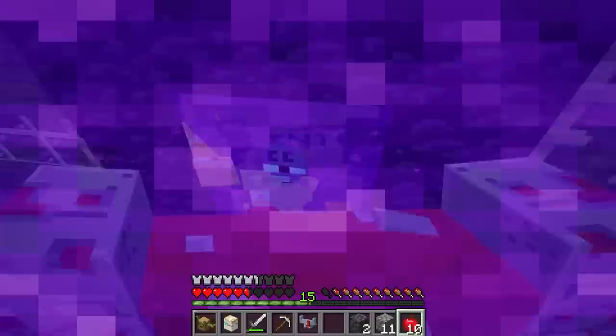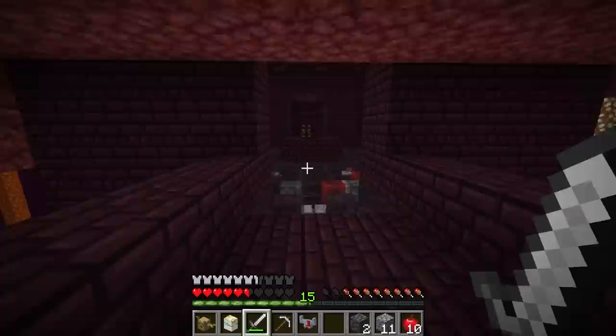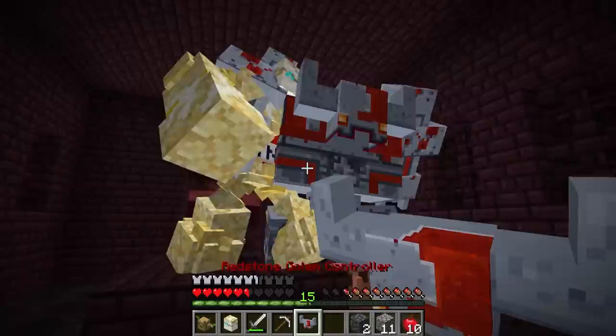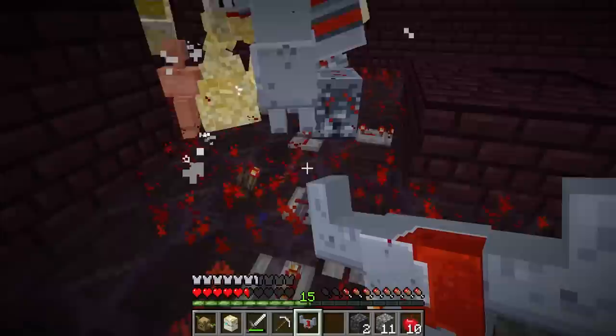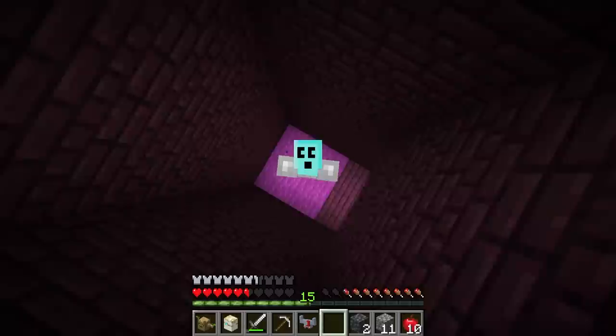We're right by a fortress — and by right by, I mean inside it. What are we looking for? Well, if we're going to beat the game, we've got to get a couple of blaze rods at least. A redstone contraption — interesting. My boy, I think I got a job for you. Smash it. Kablam! A bunch of things are moving. What did that do? Let's make like golf balls and go in the hole.